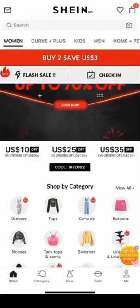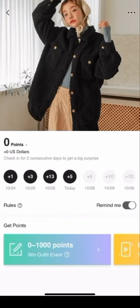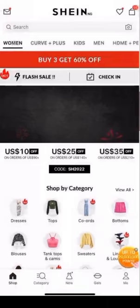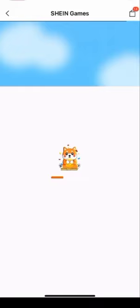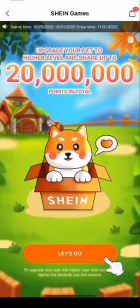I went on my Shein app to check in and saw something popping up — up to 2,000 points. I clicked on it and it was a new activity called Shein Games. I'm going to tell you guys how to make money from this Shein Game, so watch to the end — you're going to be making dollars.